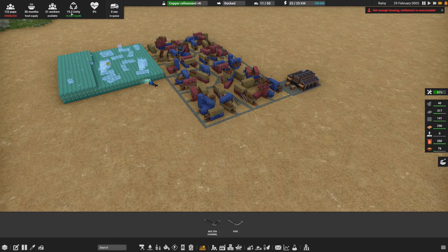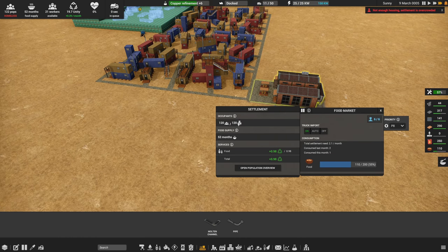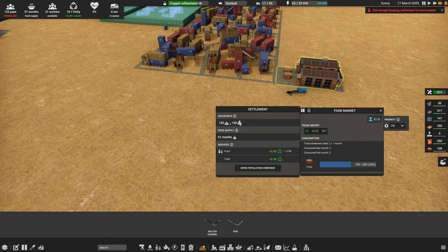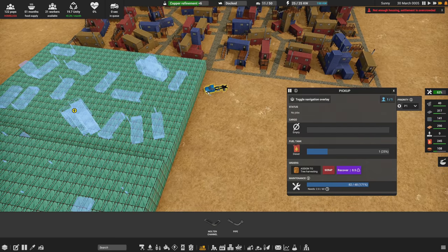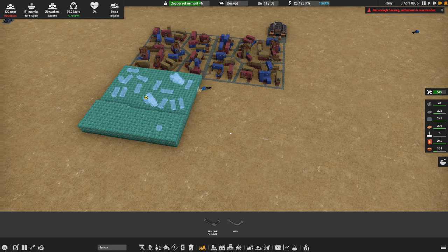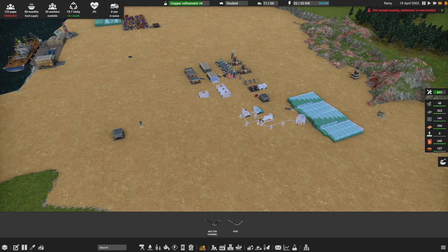We've got 21 available workers now — it's just a matter of getting everything built for them. This will bring us to 122 population. The food market here can handle more than 120. We have 51 months of food supply so we're super good on food. There's a truck just sitting around — I want it to go get trees and harvest wood.